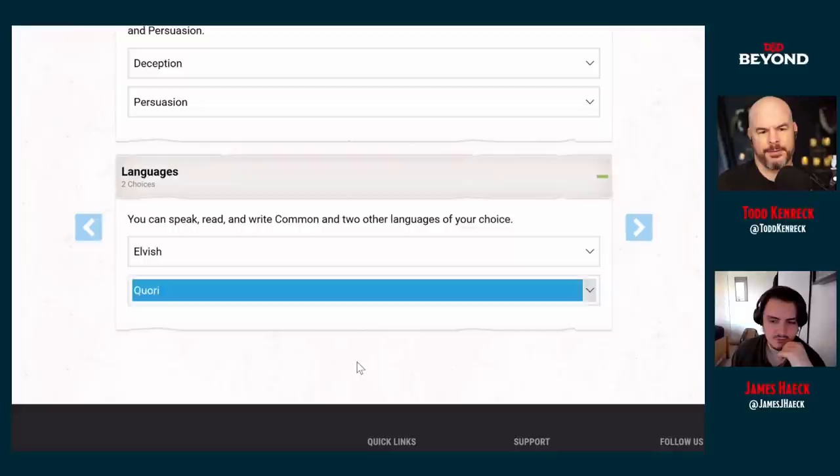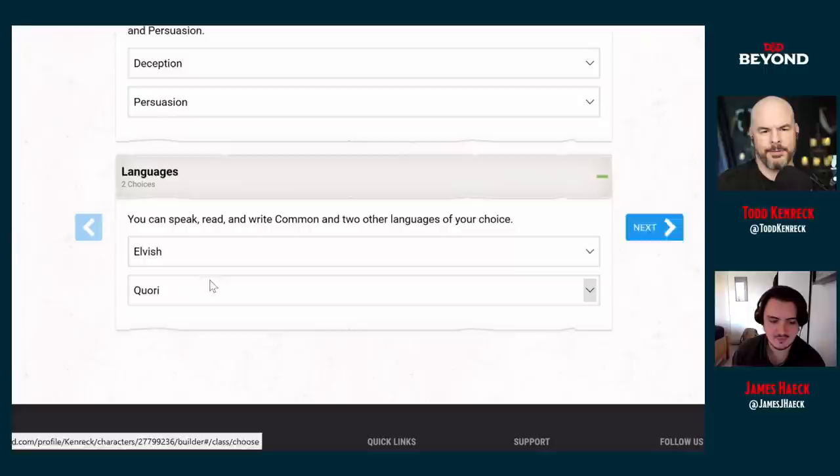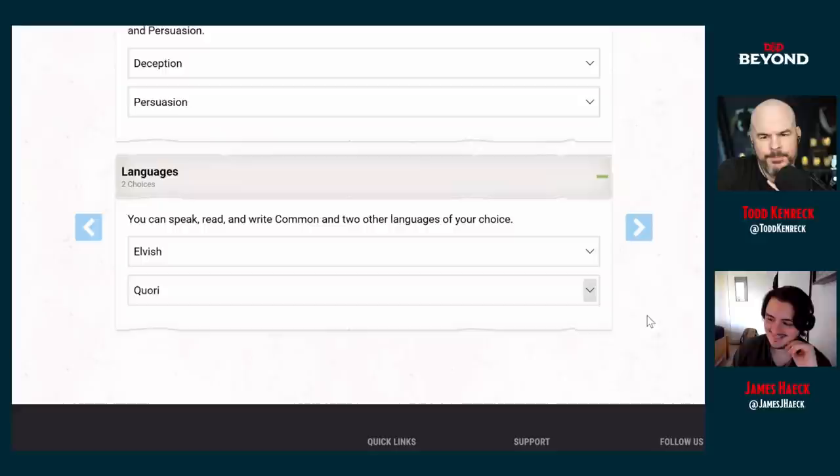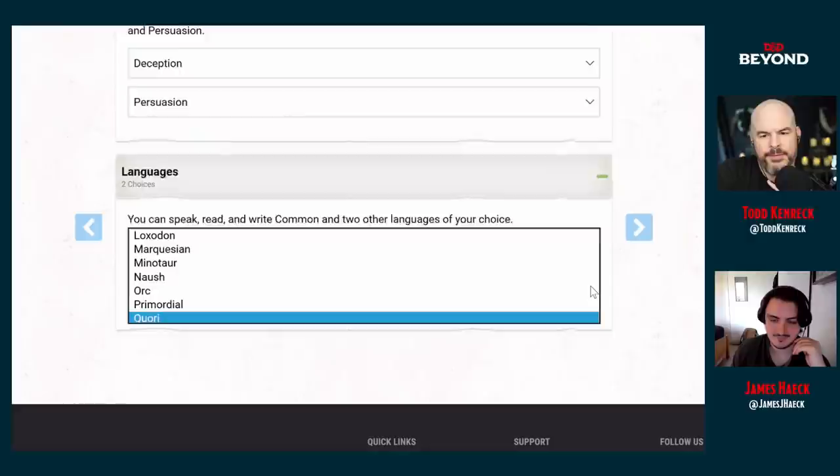Quori is a bit of a hair out of our James Bond pastiche, but I like that. The Quori are the native denizens of the plane of dreams, Dal Quor, and they're one of my favorite parts of Eberron — spooky as hell. Wouldn't it be creepy to be an agent of that? It's also an interesting way for backstory: Elvish is very basic to know, but then you also know Quori — that's heaps of backstory.